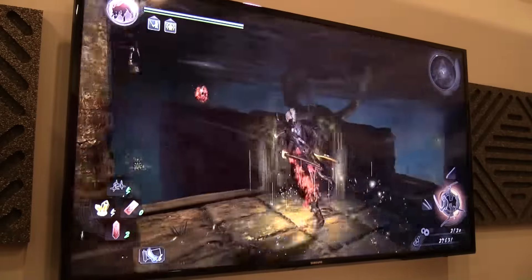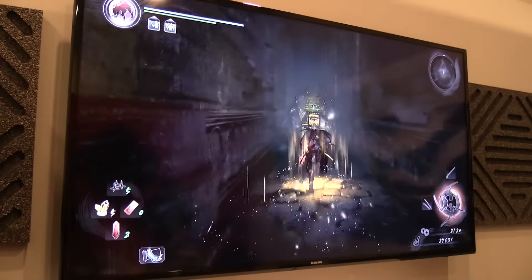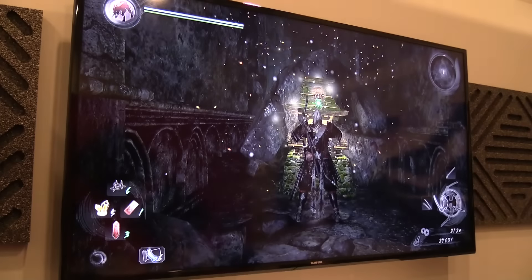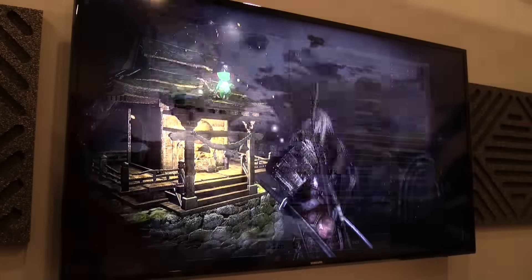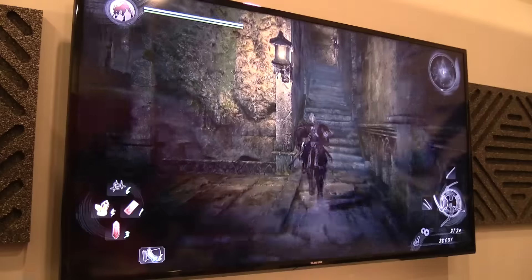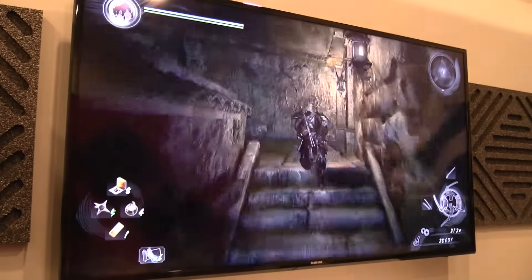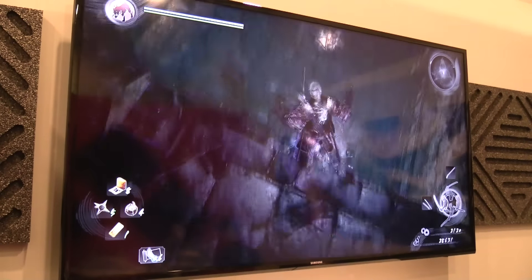In this game, ninjutsu is used for the shuriken, the bombs, the flares that he threw on the ground that slow down enemies — those kinds of helpful traps and things like that. The onmyo magic is something you use to fortify or enhance a weapon for a limited time.